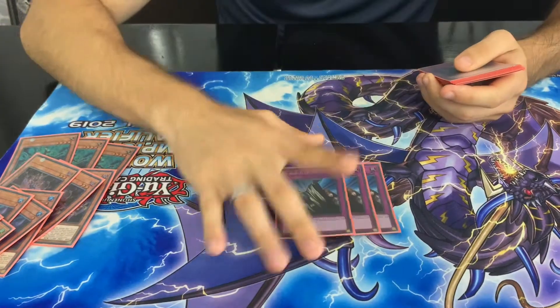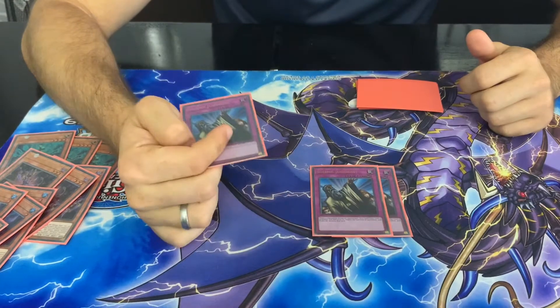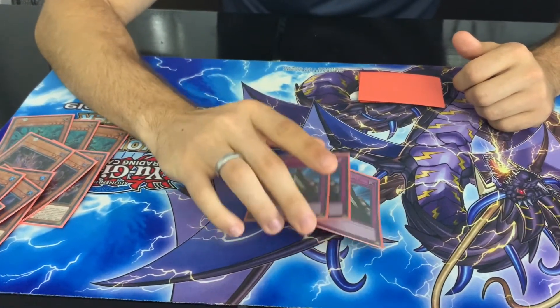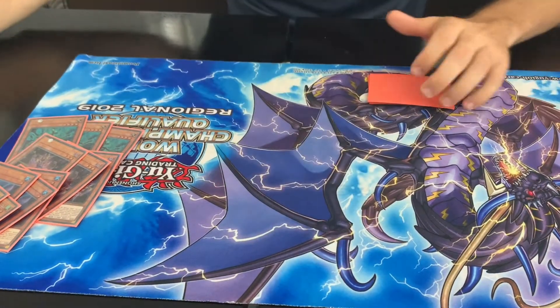Moving on to the generic traps here — we play Triple Solemn Judgment. This is basically just saying no to your opponent by paying half your life points. We play 3 of this because it will never kill you since it always just halves your LP. This is the only Solemn package that we play.